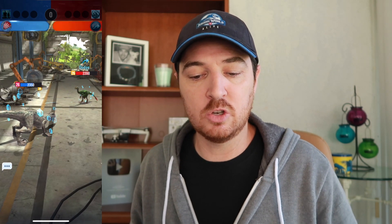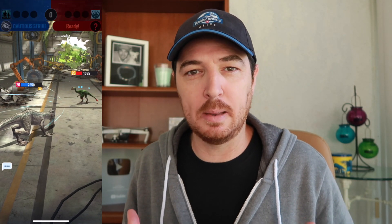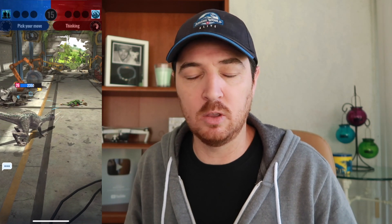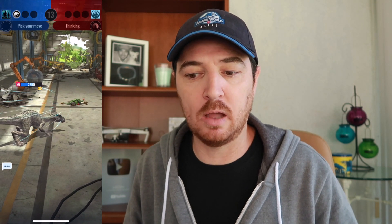In the third and final matchup, I'm going to tell you what not to do if you have Yoshi. If you open with Null Strike instead of going Evasive Stance, you are going to lose. Indor Gen 2 is going to go Cautious Strike on turn two, and it really doesn't matter what Yoshi does on turn three. Defense Shattering Rampage and then Cautious Strike again is going to deliver the victory for Indor Gen 2. That's probably a pretty big misplay on your opponent's part, so if you are opening a battle with Indor Gen 2 and your opponent is opening with Yoshi, you might want to just swap out of that bad matchup.